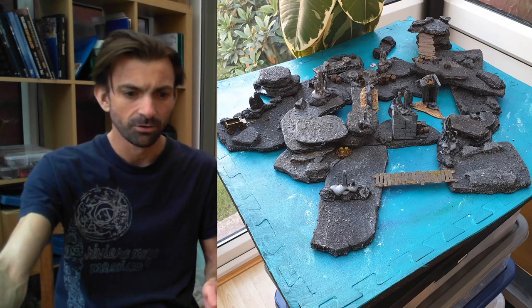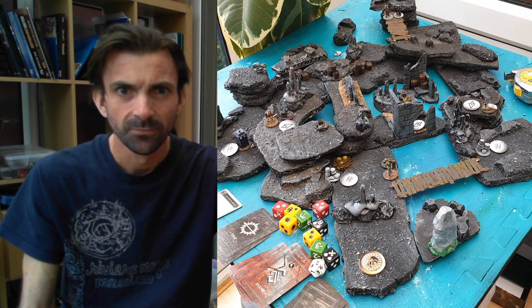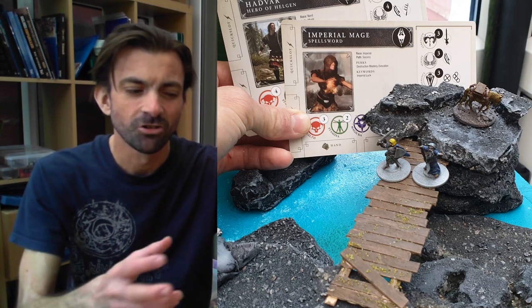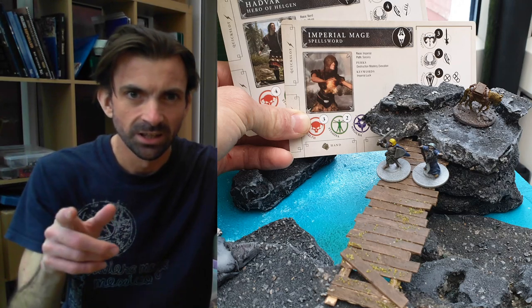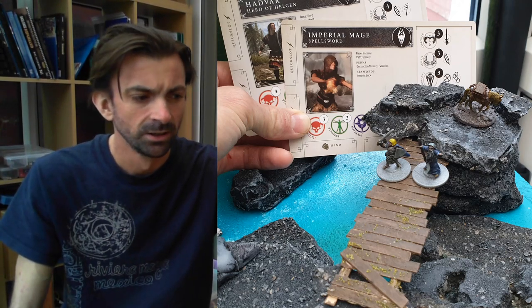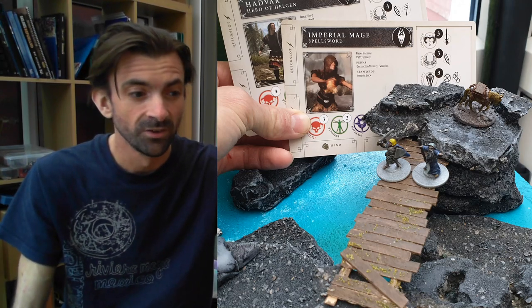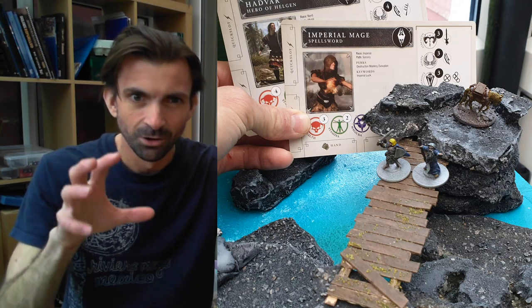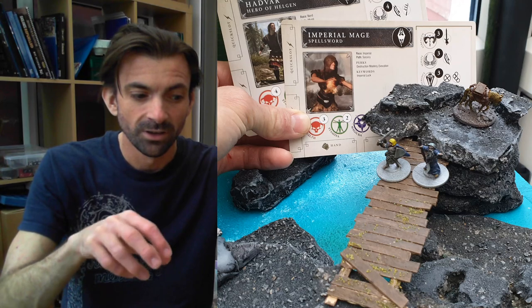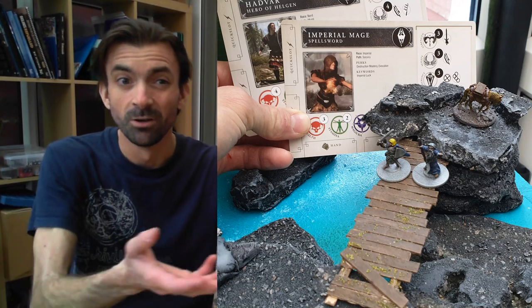That's about all you need to know about the mission. This is the table set up with objectives on the board. I went with the Imperial Mage and two generic followers - not even a good follower like Hadvar - because my points were creeping up. The scenario actually starts the adversaries on the board as well: it says start one on each objective, then if there's any overflow, add those to the treasure tokens, and any beyond that would go into the spawn pool to come on for an event card. That's what I like about this game - the low model count. This game had about ten models on the board.